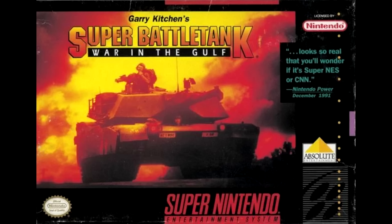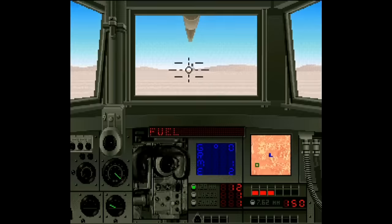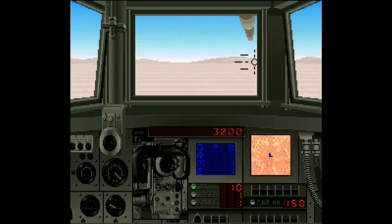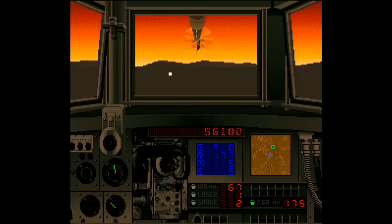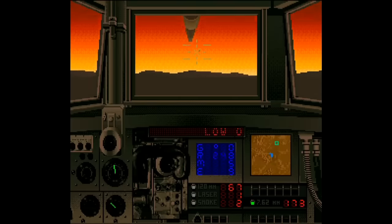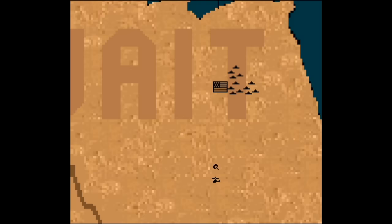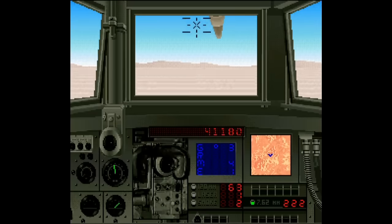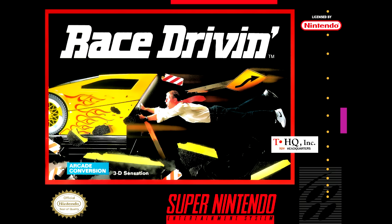That's Gary Kitchen's Super Battle Tank War in the Gulf, released in June 1992 and developed by Imagineering. This might be their best Super Nintendo game, although that's not saying much considering they also developed stuff like Adventures of Rocky and Bullwinkle, Home Improvement, the Home Alone games, Family Dog, and Race Driving.